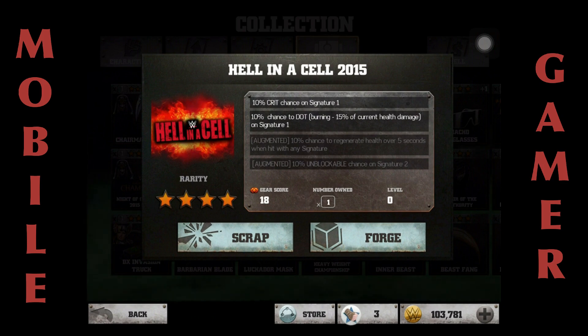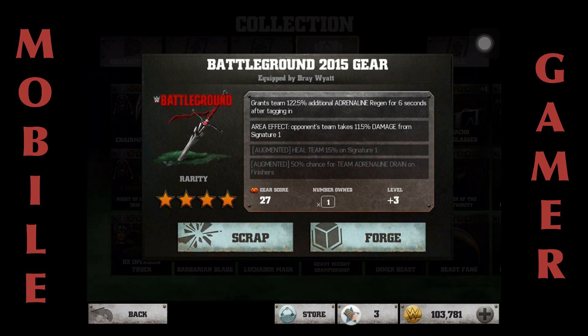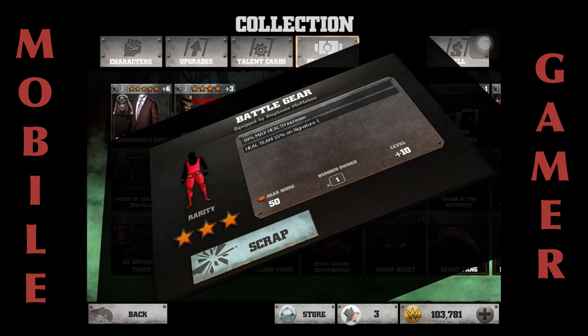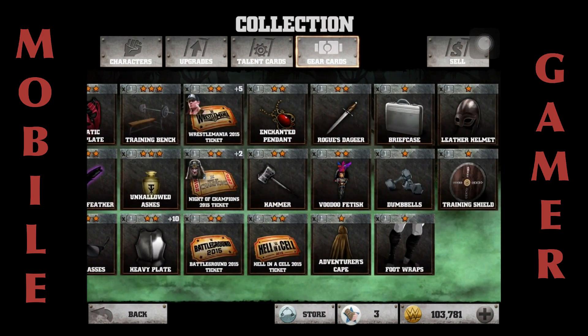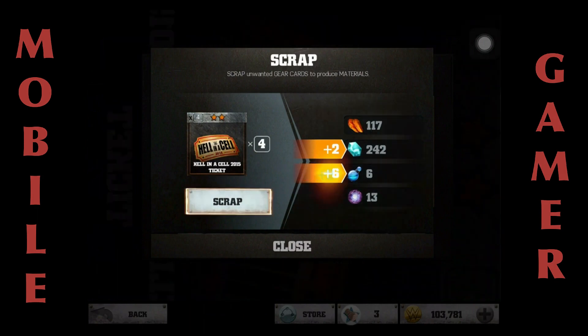So like this card right here, if it was augmented — team heal on signature one — sweet, that sounds awesome. I'm going to probably pair up those three cards and take it into battle right now as a healer. We're going to go do that in Bonus Battle 7. Let's look at the Hell in a Cell ticket 2015 — five percent crit chance on signature one. I've got some extra ones so let's scrap them.